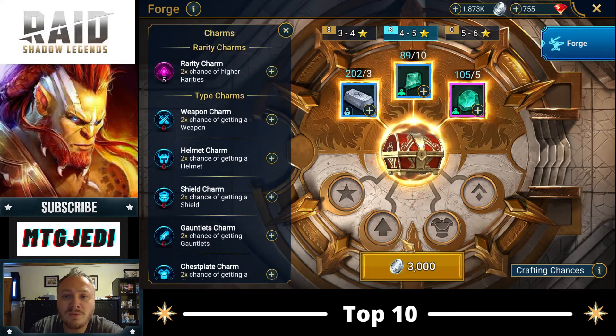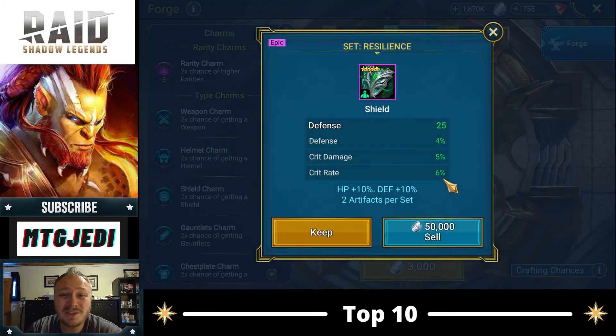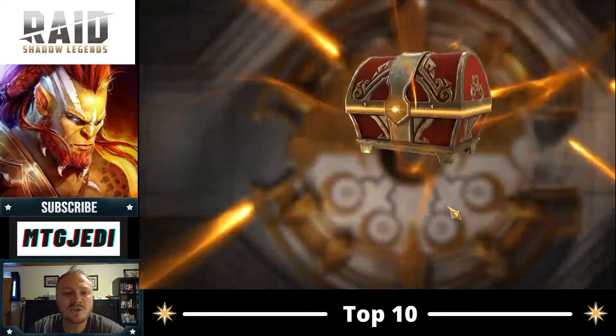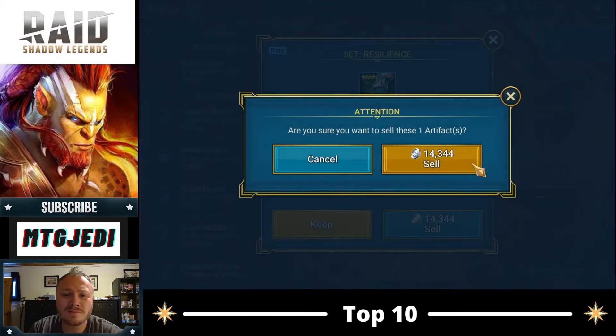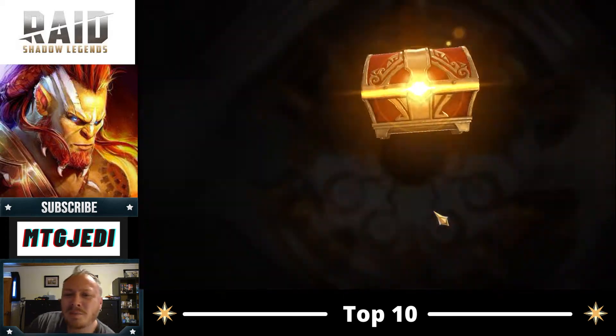Let's see what we got with our four and five star gear. We can craft eight pieces — that's a lot of resources to start. Look at that shield. I must click sell — that was close. And it's so cheap too. Attack percentage is terrible for gloves. Nobody wants attack percentage. Don't use attack percentage — it's bad.